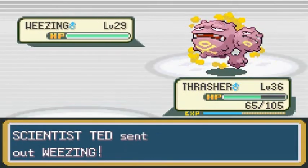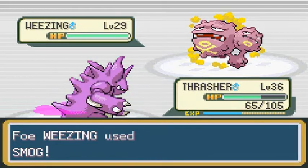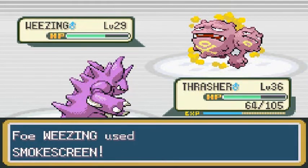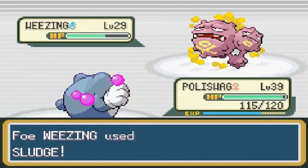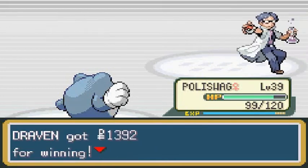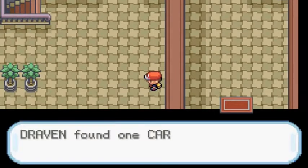Poliswag nearly grows to level 40. Ted says: 'Ouch!' Before going down, let's grab this item — another Carbos. The exit is right there but you're really going to get nothing from it. The last diary says: 'September 1st — Mewtwo is far too powerful. We have failed to curb its vicious tendencies.' That is scary! Burglar Lewis would like to battle — coming with his Growlithe. Thrasher uses Dig Attack for the win. Lewis's Ponyta is up next.